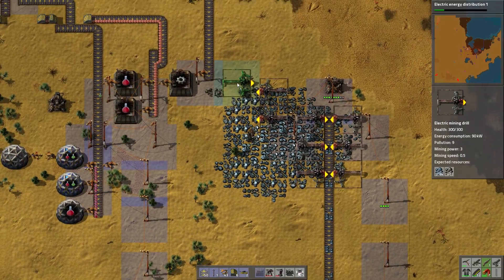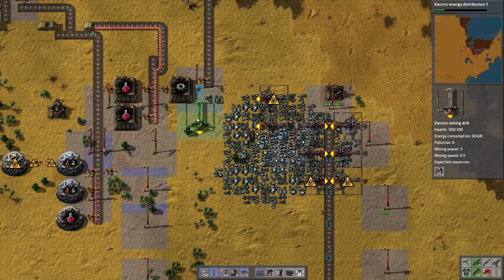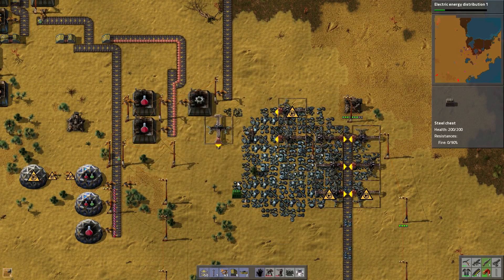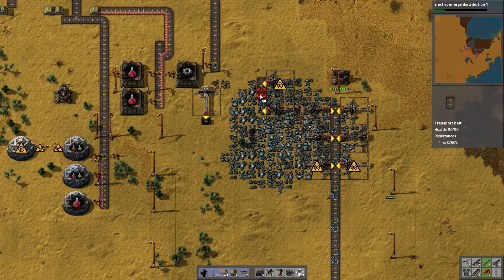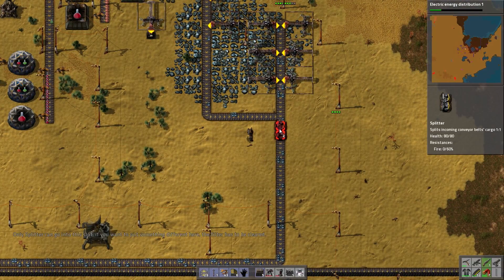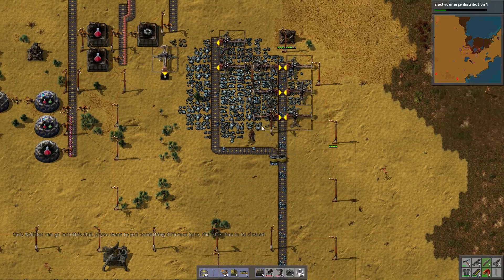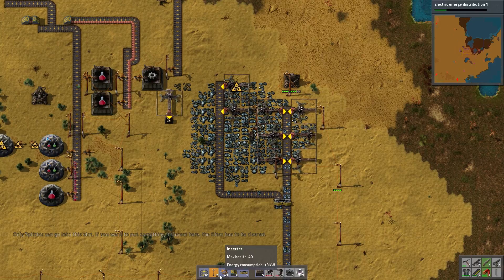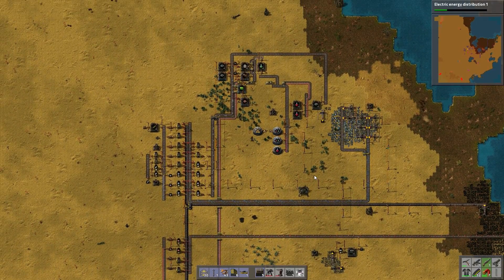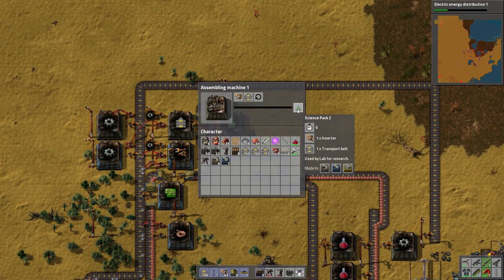I'll just chop down a whole bunch here. I will just mine this into a chest to get rid of it, and these are enough for now. One last pole — alright. Our factory is growing, automated green and red. Excellent — is this still working full time? Yes, you're just being slow. How long do you take? Six seconds for each pack.